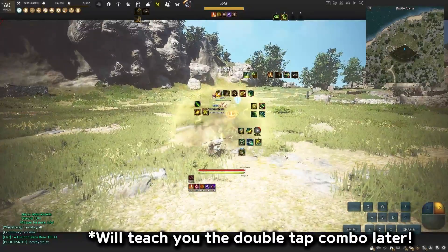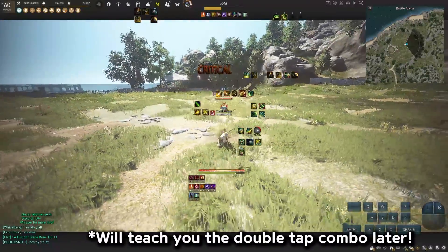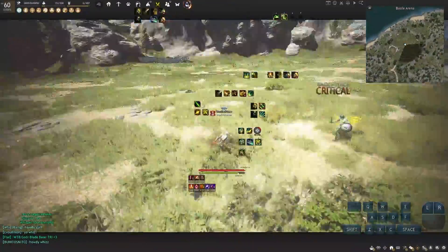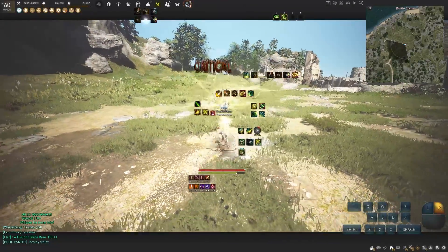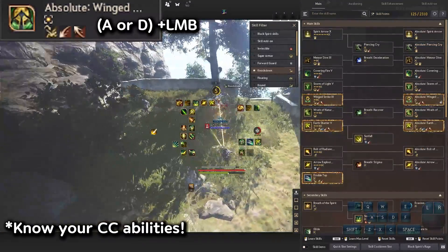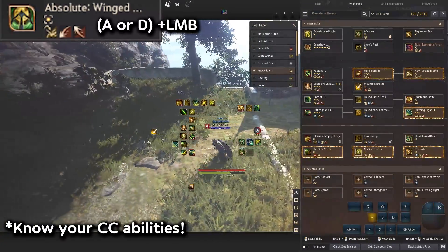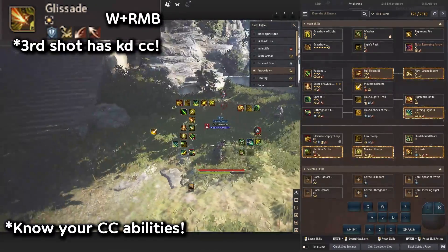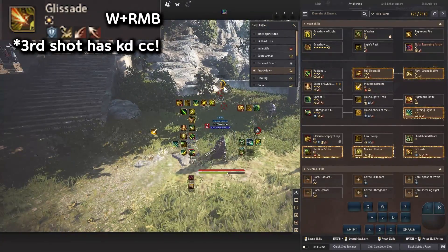This is a scenario where I get a knockdown with Tactical Strike, then do a double tap combo afterwards. There are several knockdowns Archer has: Wing Strike — A or D and L and B — has a knockdown on the first attack. Then in Awakening, we have Glissade — W, R and B — and if you hit on the third shot, that's when they get knocked down.